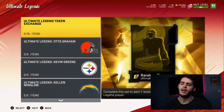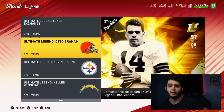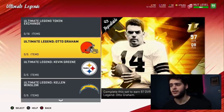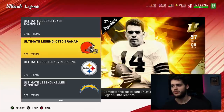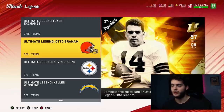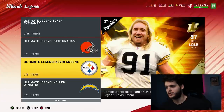They are up — we got Otto Graham, a 97 overall quarterback for the Cleveland Browns. He played a long time ago — black and white picture era. He usually has the leather helmet with no face mask. I've been hit pretty hard in the head playing football, so imagine getting a knee, elbow, or shoulder to the face with no face mask. I don't know how they did that — the face mask was probably introduced pretty shortly after.